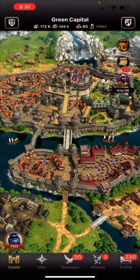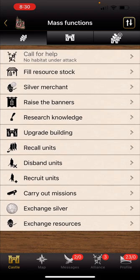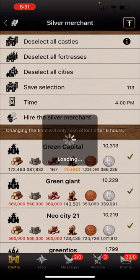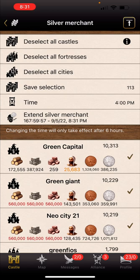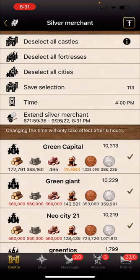Once you develop several castles and you're into the game, you can go down to the exchange, silver merchant, and you can actually hire a silver merchant for about 300 gold - a very small price to pay. Make sure all your castles are selected. What the silver merchant will do is each day at the selected time - I have it set for 4 p.m. - it will exchange silver in all those castles. It lasts a week, so you can extend it as long as you need. I usually put it about a month ahead. You can see most of my castles have pretty good amounts of things.